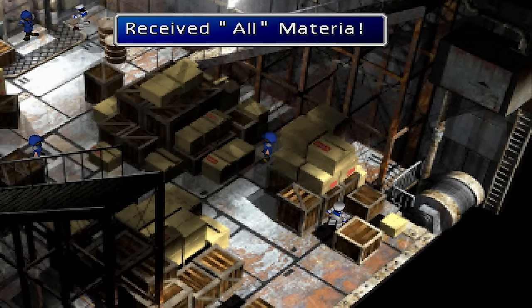Mega All. The Mega All Materia is located in the Northern Crater. When the party splits up, take a left, then when they split up again, go down. The Materia can be seen on a rock, but when you jump to the rock, Cloud will automatically jump past the Materia. To get the Materia, you must repeatedly tap Circle as you are jumping onto the rock.